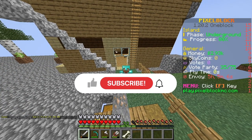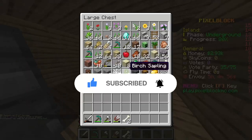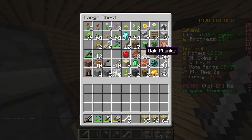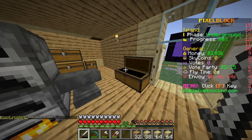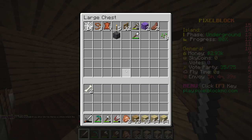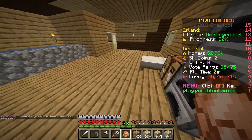We are back on Skyblock once again. Last time we left off we got full diamond armor and everything, we got all diamonds and chucked everything in here. So we are going to actually extend the house right now. We should probably get food first - do we not have any food? Well that's mutton. We have to get food as well today, this is not too good.